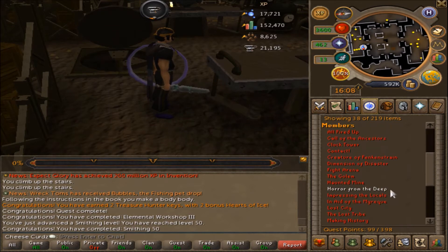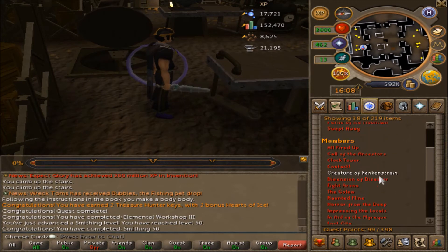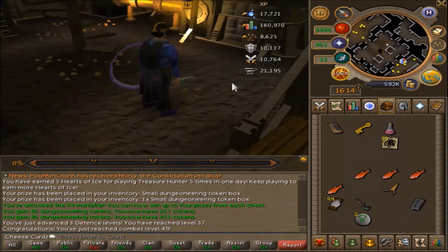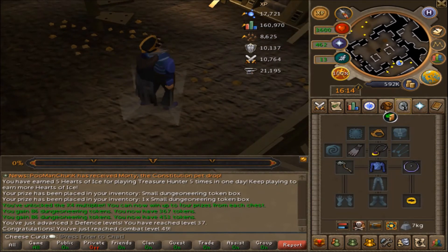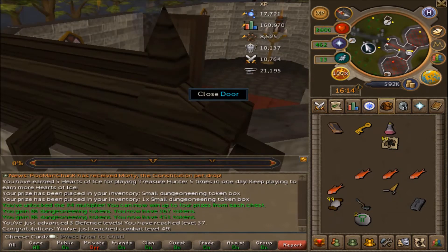Elemental Workshop 4 - I don't think we can do it, thank god, because I do not feel like doing any more Elemental Workshops. The next one I'm going to do is Between a Rock, but I think I need 40 Mining for that, so I'm going to go to the Keldagrim area and mine iron. I only have two levels to go so it won't take too long.